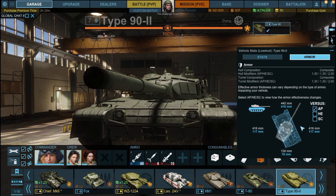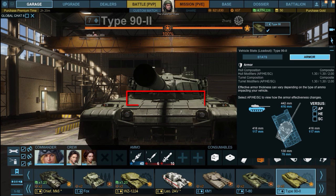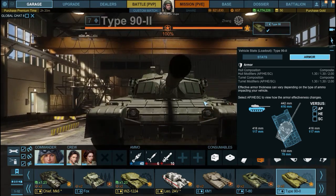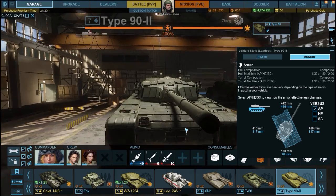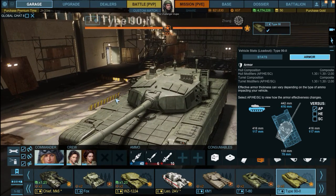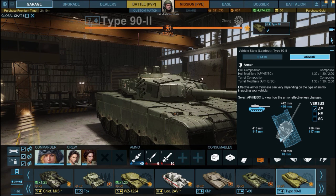The second weak spot is the turret ring — it's a really small target, really only viable in a face-hugging situation. If you're face-hugging a Type 90, shoot it there; you'll need about 430 millimeters to go through. Also, if shooting from distance and your gun isn't pinpoint accurate, you'll likely hit one of the ERA bricks on the upper plate instead.